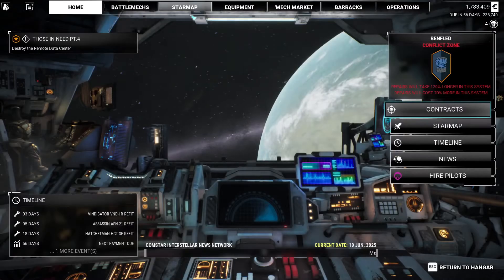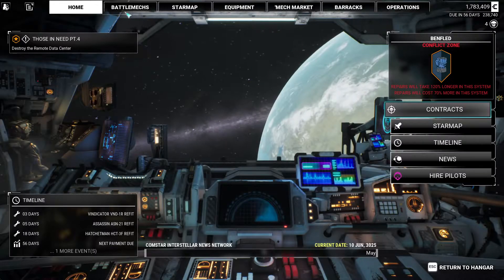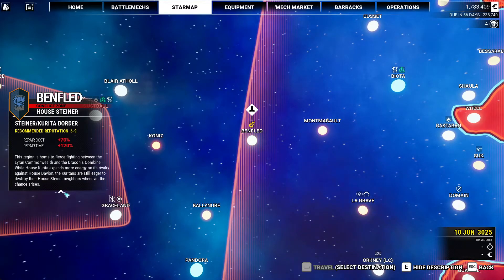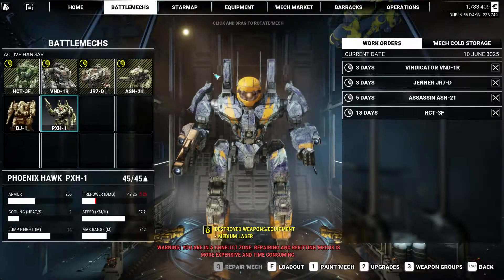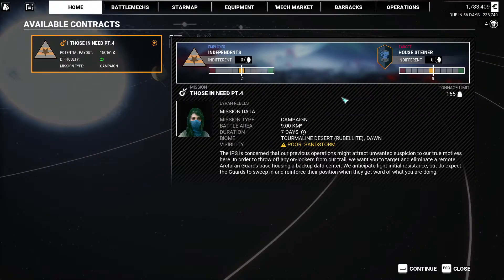Okay, so this is going to be smashy-smashy. We've got 18 days at most, and 56 days until money is due — we're going to stay at Ben Fled. The quality-of-life stuff here has been really nice, I like it quite a lot. This is a way better structure than the last one. Even though it now tabs across two screens, it's nice to get a better look at who your employer is, who you're targeting, and where you stand with them.